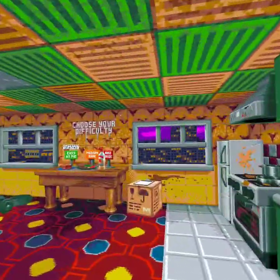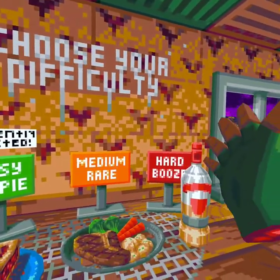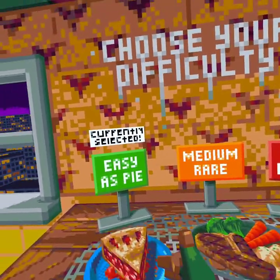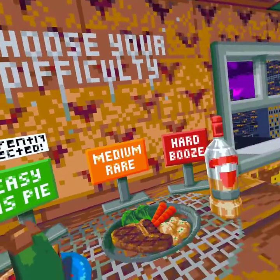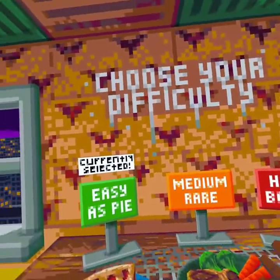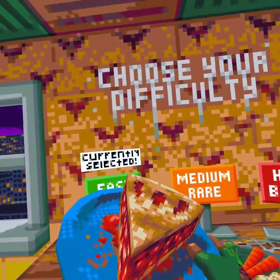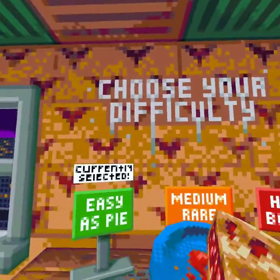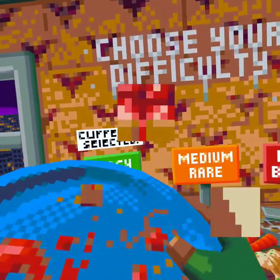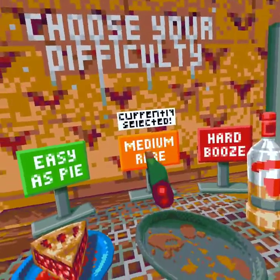Now I want to show you the three difficulty modes — these are very important. There's Easiest Pie, Medium Rare, and Hard Booze. I totally recommend you start out with Easiest Pie, and trust me, this is not easy — I actually found it extremely difficult. I kind of like that about this game. I don't want a game where you can just blow through all the modes. To select medium, just eat it — that's the current selected one. We're going to go back to easy now.